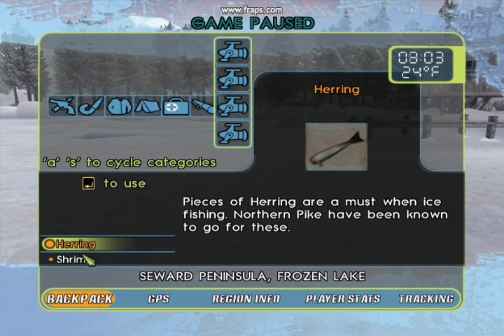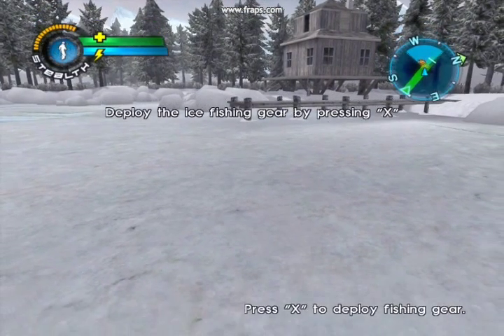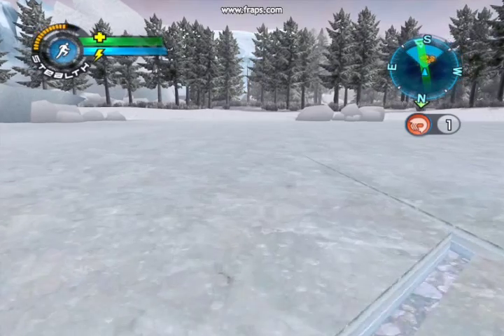The first thing you got to do is get out there, choose your bait, then deploy your gear. That's pretty much explained with the on-screen instructions.